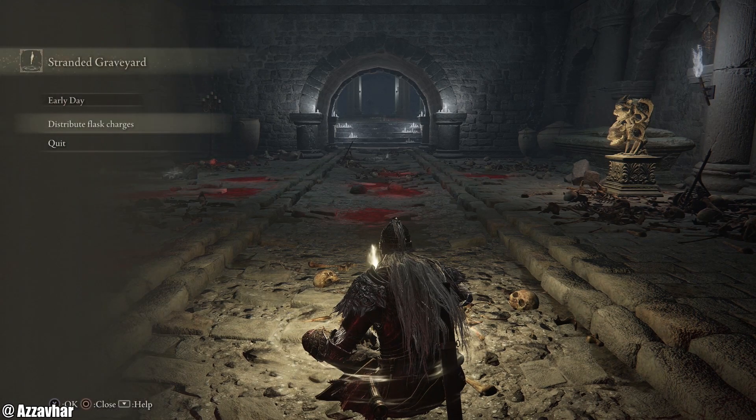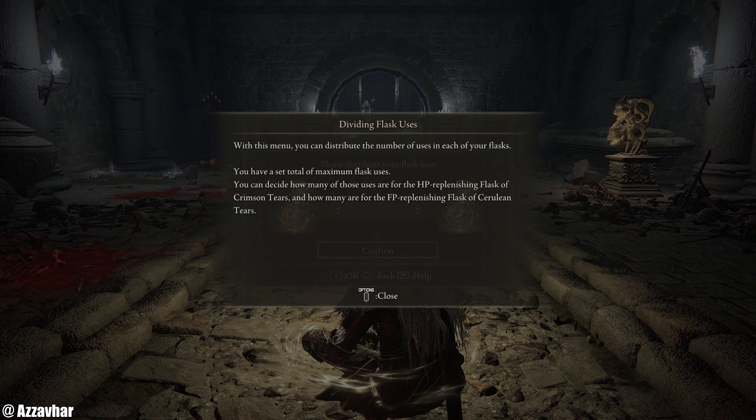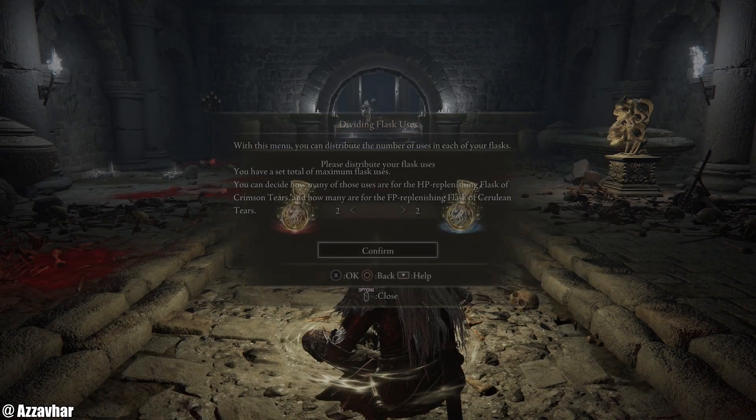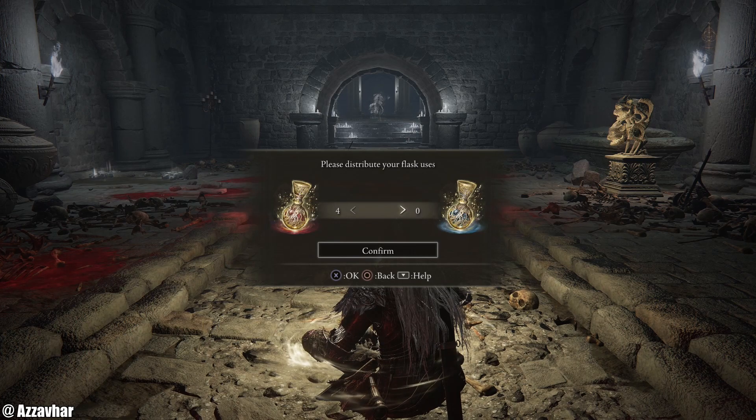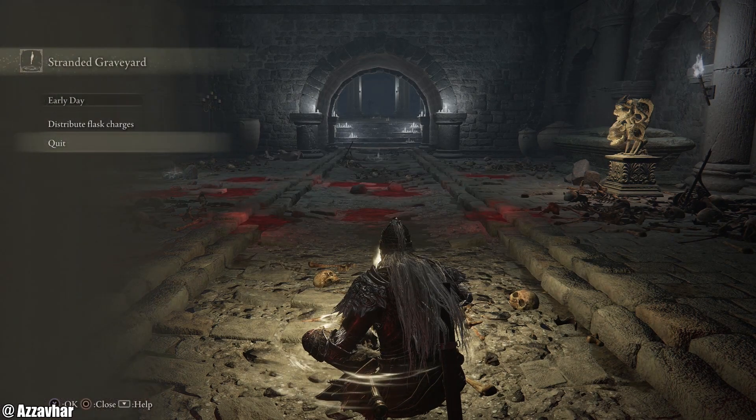I'm just going to check out Flasks. Distribute Flask Charges — with this menu you can distribute the number of uses in each of your flasks. You have a set total of maximum flask uses. You can decide how many are for the HP Replenishing Flask of Crimson Tears and how many are for the Flask of Cerulean Tears. Very Dark Souls 3. I'm going to go half and half for now.